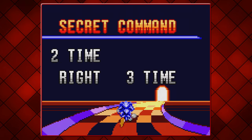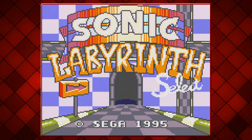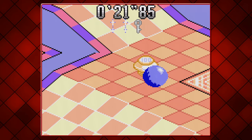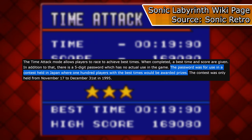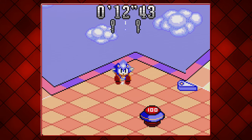It gives you another code to try at the title screen, which is just a stage select — nothing to write home about. Neither is the time attack option; it only consists of one miniature map that I was able to pass in under 20 seconds. The passwords are pointless nowadays, as they were used to enter a competition back in the 90s. This mode is so limited, and I'm not a fan.